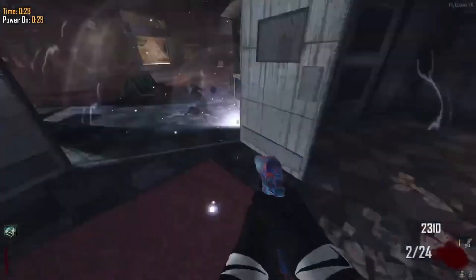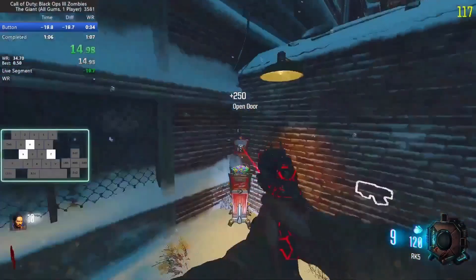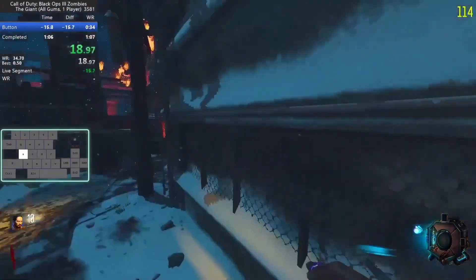Up next for Black Ops 3, we have a Mega Gobblegum run of The Giant completed by Louisette — I might have pronounced that incorrectly — with a time of 1 minute and 6 seconds. This Easter egg speedrun is almost below 1 minute. That is absolutely insane.